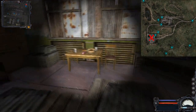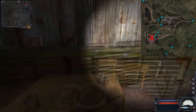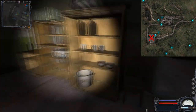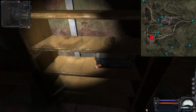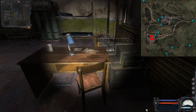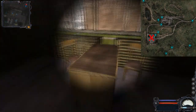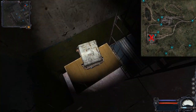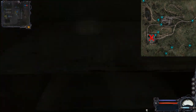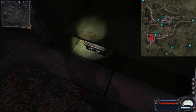Then we go into the main building, which has some food on the ground floor as well as a crate you can destroy by just rushing at it at full speed. At the top floor we have a crate here that you cannot really destroy.